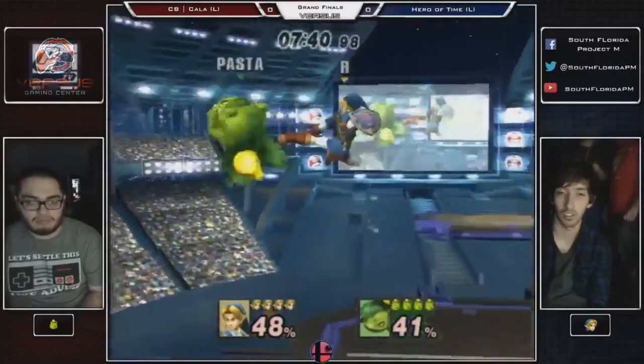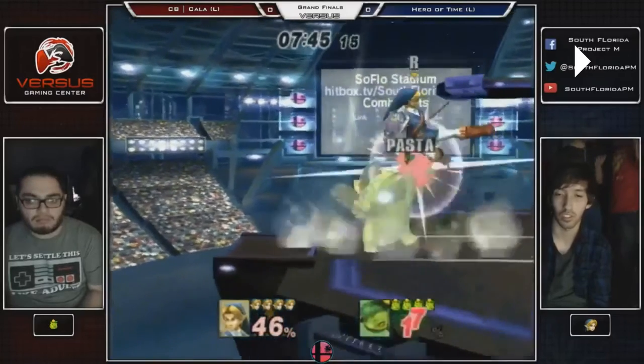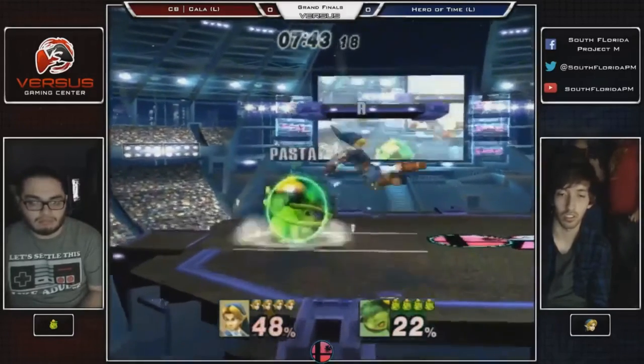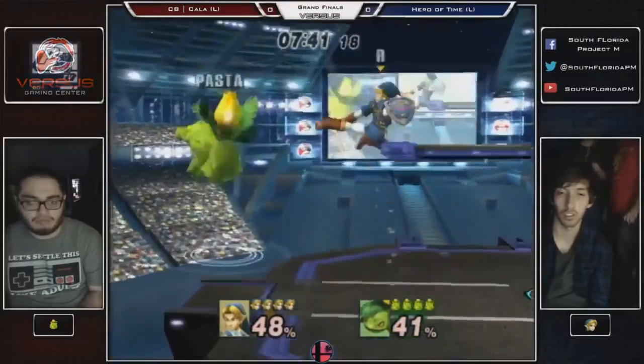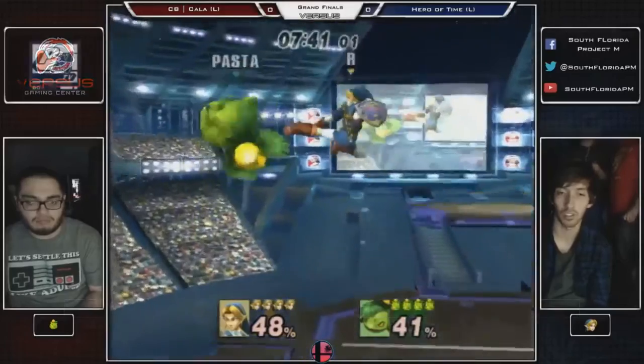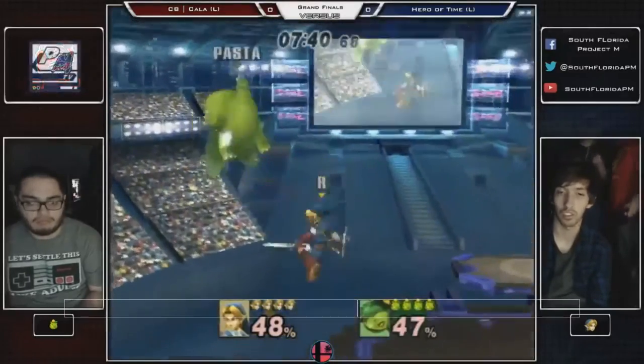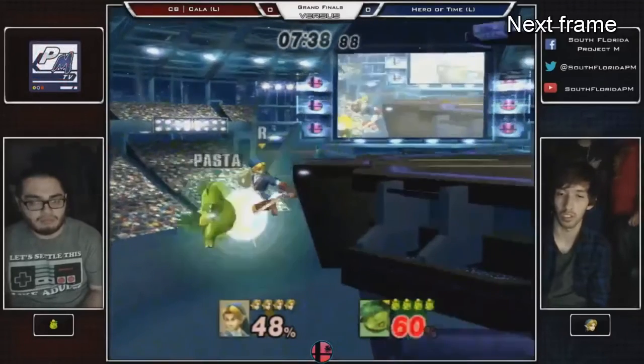Look how close these players are — this is all because of how Hero of Time is playing in, changing the momentum and pacing of the match. Hero of Time's use of Nair is really interesting. This is one of my favorite Nairs of the game — he does a million of them, but look at that one. That one's so good.